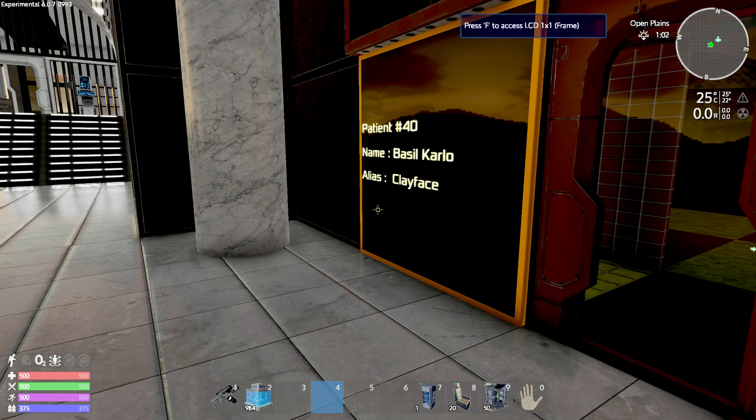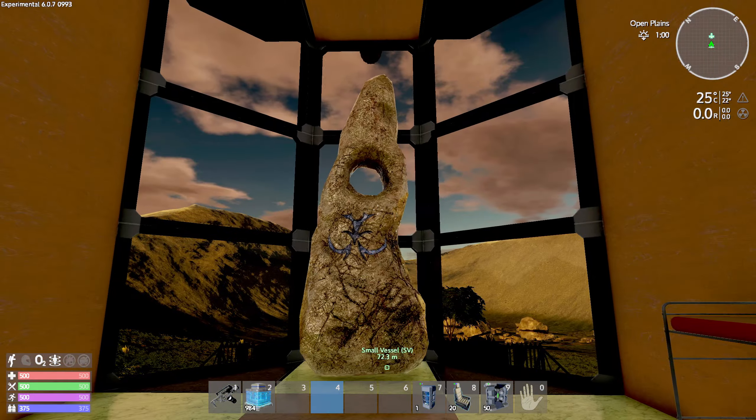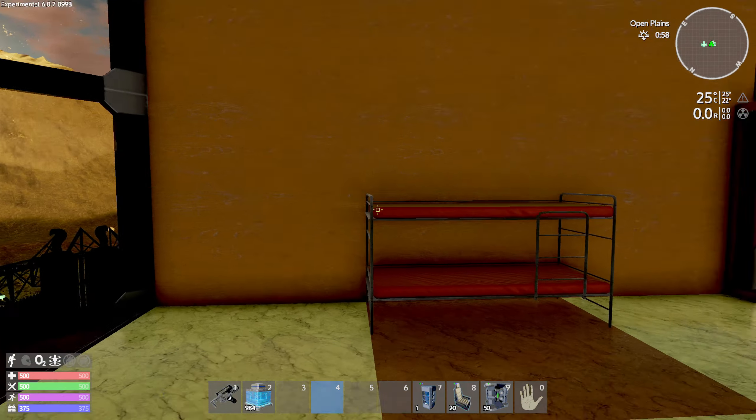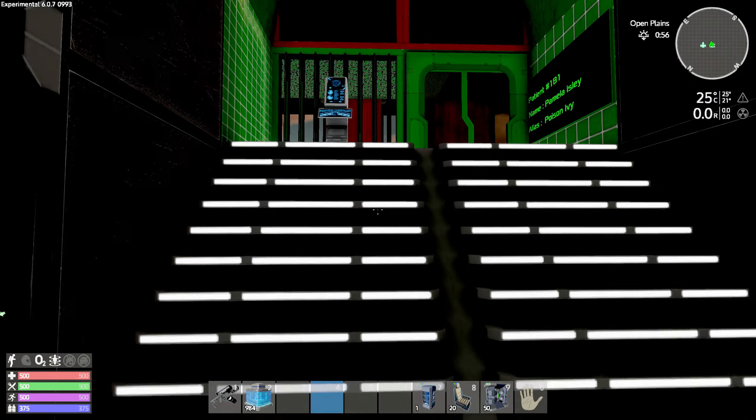So this is the first floor and we're going to have a look around here. Patient 40 — Clayface. Clayface just chilling as a giant totem. How do you get totems in this game? I want these things. I want these obelisks.